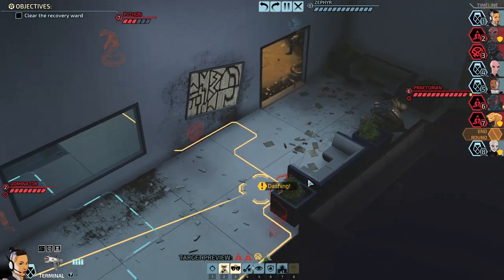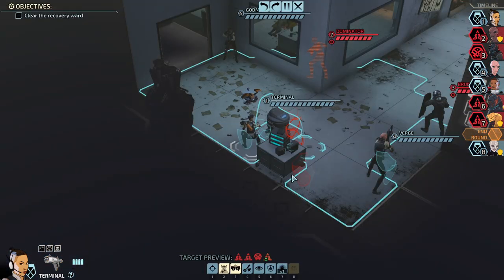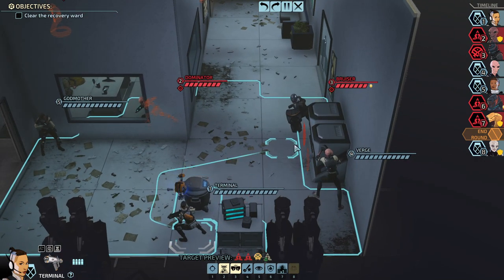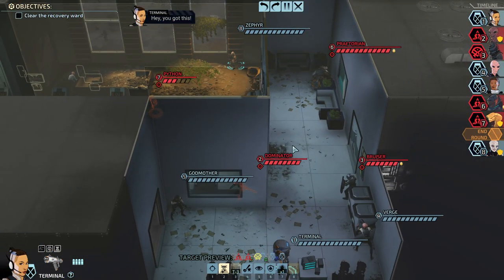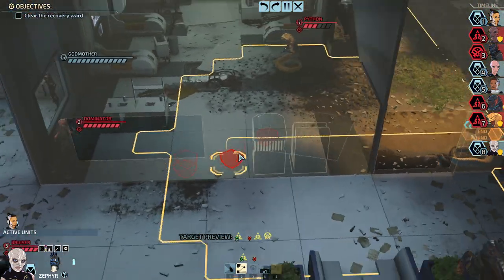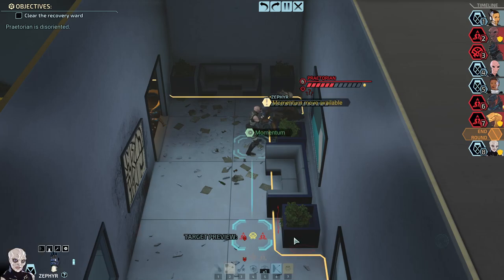Should we give Zephyr an action? Dominator — Dominator and Bruiser, and the Python comes last. Why wouldn't we shoot at the Bruiser? Oh, he's technically standing behind hard cover. Let's just give Zephyr an action. Dominator. Let's just punch the Praetorian.